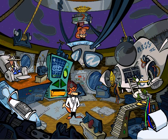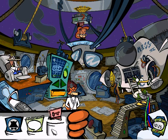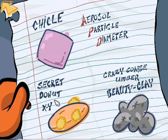At the end of the previous video I got two things: a pass card letting me inside the factory, and a list of four things that I have to find. It's the ingredient list for Pushpin's congeal pill. I still need to give Pushpin Shickle from the heart of the jungle, the aerosol particle diameter number or APD for short from the orbiting aerosol can itself, a secret donut XY, and a crazy coarse umber beauty clay sample from the bottom of the lake.